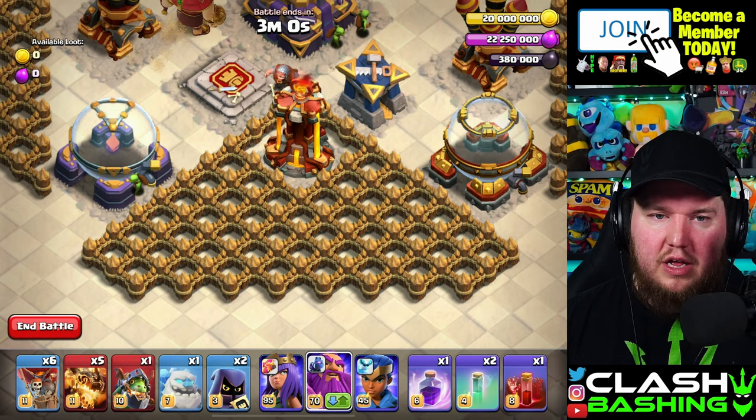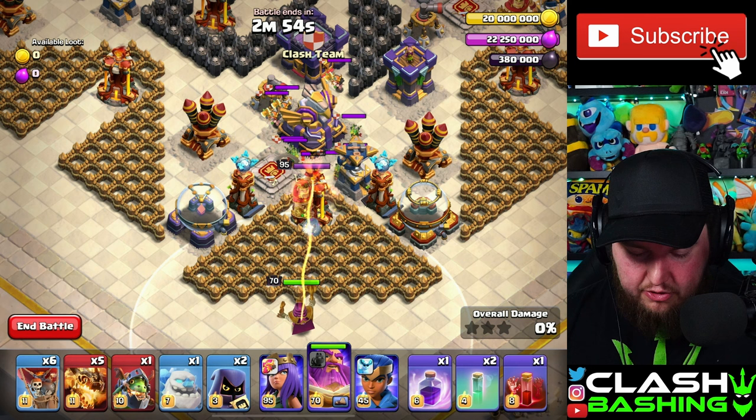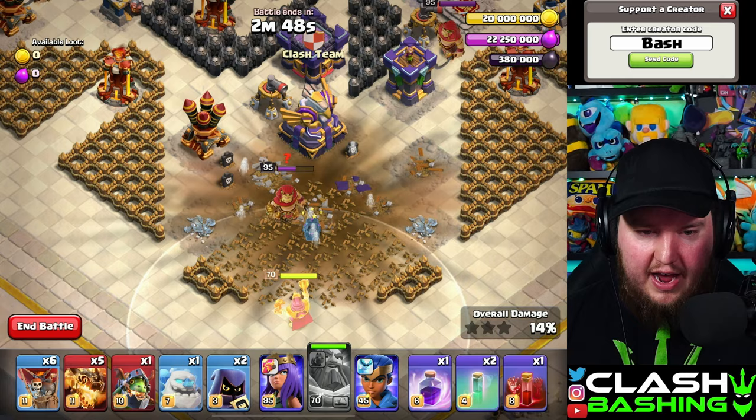From the single-target Inferno, go straight down and count out four white tiles. On that fourth white tile, place your Grand Warden — that lets the last Valkyrie get out front to tank the Inferno and pull out Clan Castle troops. When that last Valkyrie gets just past the Eagle, throw the Fireball by clicking the Warden's ability. Make sure your Warden is fine, then move to the top.